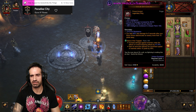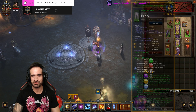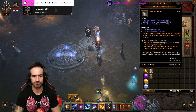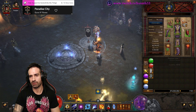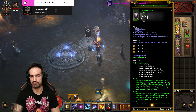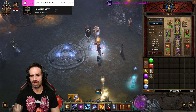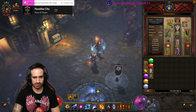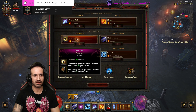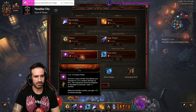Legendary Gems for this: Bane of the Trapped, Zei's, and Bane of the Powerful — which you can sub out for Bane of the Stricken if you're going to be pushing higher GRs. And then we've got our Topaz Intelligence Gems, which also give us Resist All for the Chest and Pants. The ever-important skills: Spectral Blade with Ice Blades, Meteor with Star Pact, Teleport with Wormhole, Magic Weapon with Conduit, Familiar with Spark Flint.